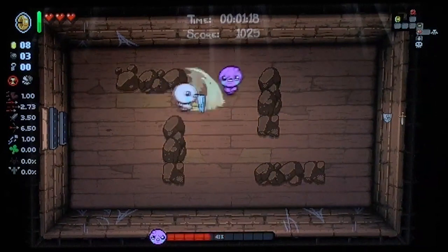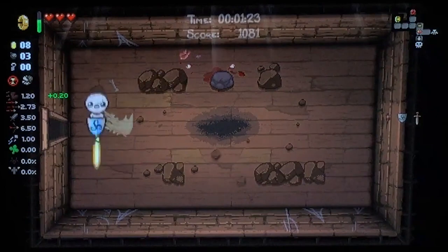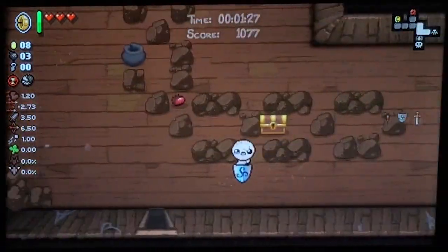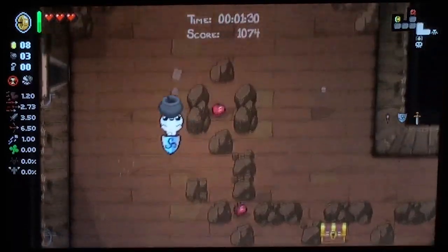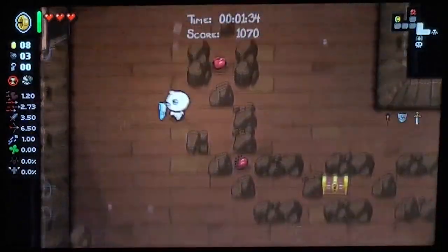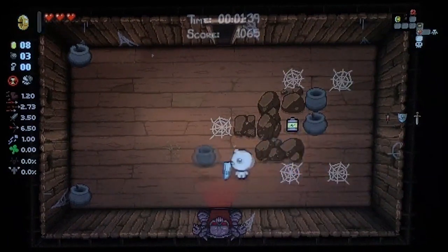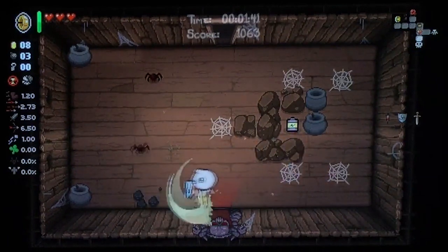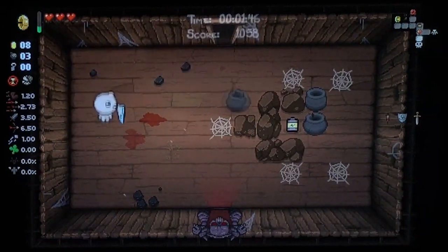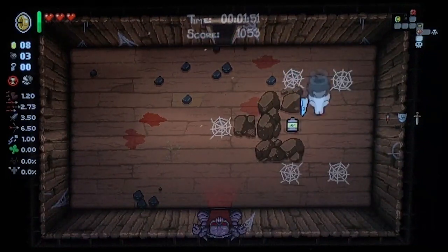Now to actually talk about the challenge itself. Isaac's Awakening starts you off with Mom's Bracelet, the Spirit Sword, and the Trinity Shield. And your idea is to make it all the way down — not to any other kind of fight — because this is going to be the first alt path challenge that we do from this area. So before we get into the boss fight, you can use the Bracelet to check unique terrain for any unique drops.